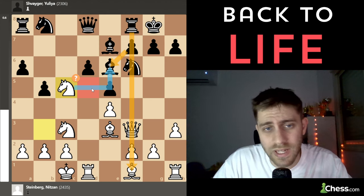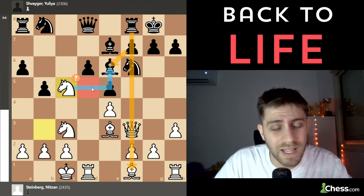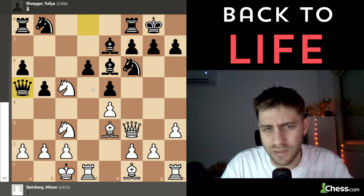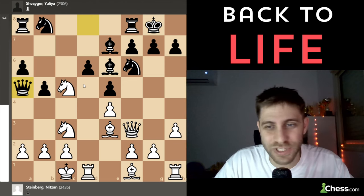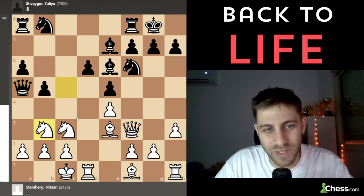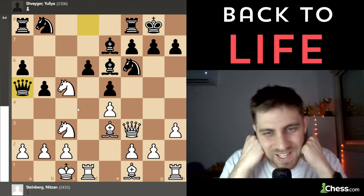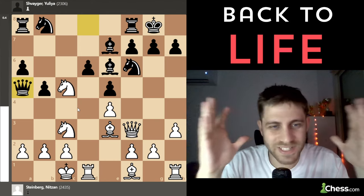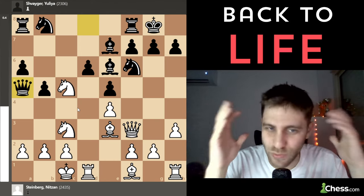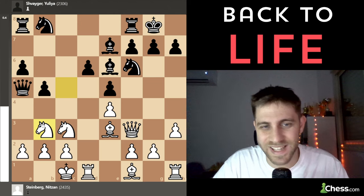Knight c5 is a very big mistake already on move 11. She played Queen a5 — very logical. The best move in the position is actually to go back with Knight to b3. Like the last video I showed, we must understand we made a mistake and need to come back — Knight c3 is amazing, admitting the mistake. But I didn't play that.